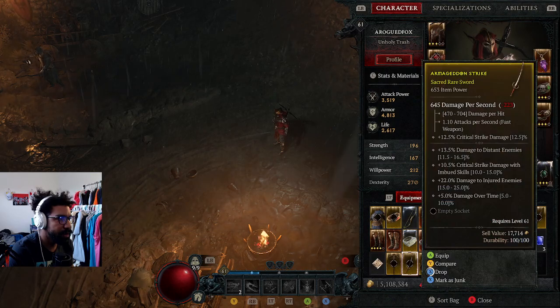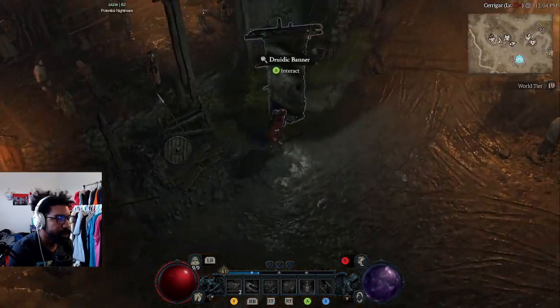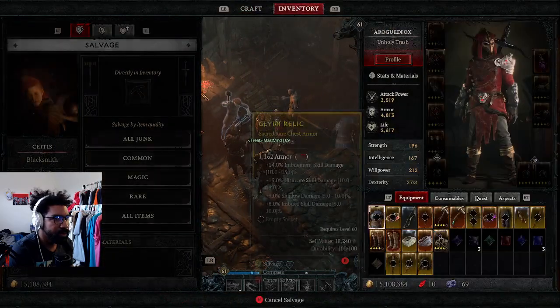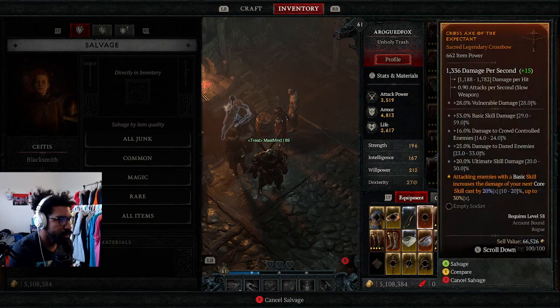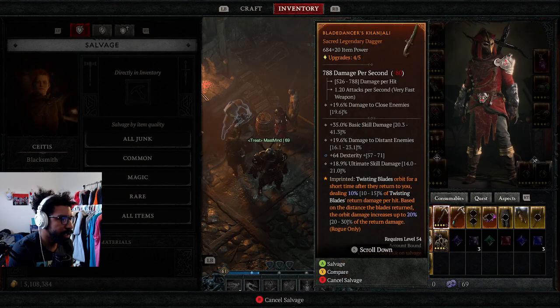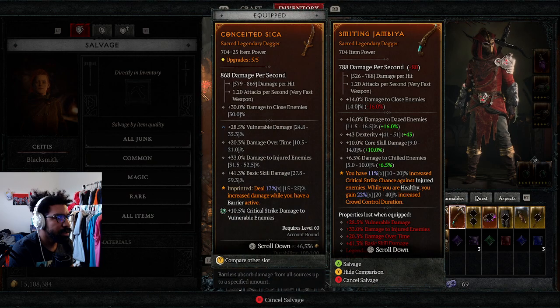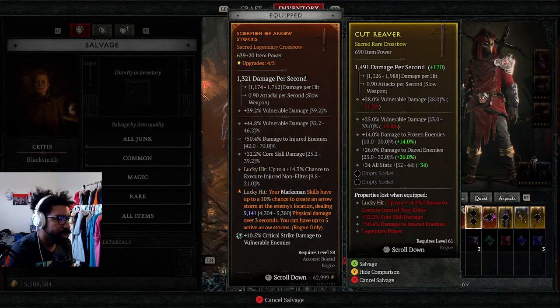Helmet - nothing too crazy. We're gonna break some stuff down, either sell it or break it. Basic skill increases, we're gonna extract that. Legendary dagger compared to that one - Austerity, cool. Damage to chilled enemies, we could probably swap that out versus damage over time. Possibly could use that. Vulnerable damage, frozen, dazed, all stats plus 34.